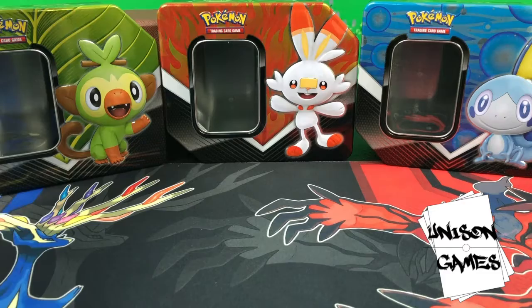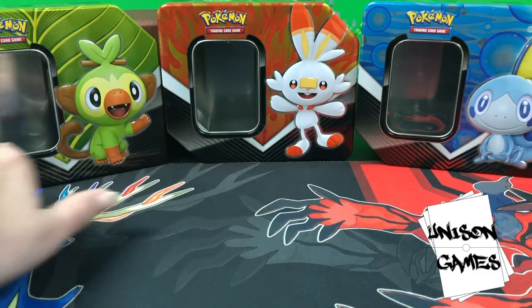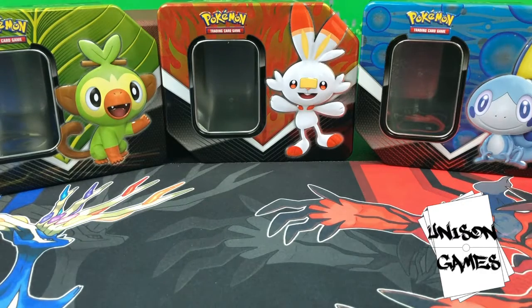We're gonna be opening the Galar Partner tins today that came with the V Pokemon. You can see they're already empty — I kind of started prepping for these openings. We are of course going to be opening them in type order because I am OCD, so we'll be opening them grass, fire, water.